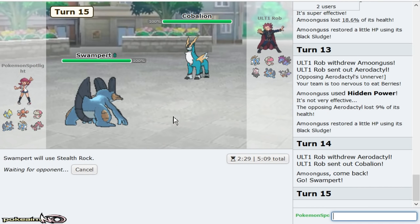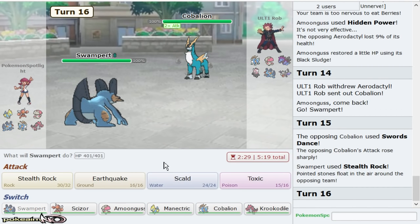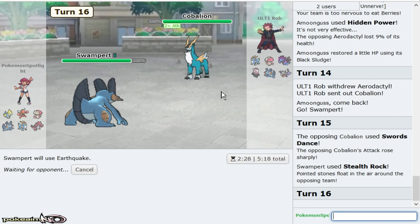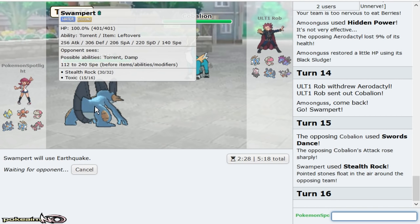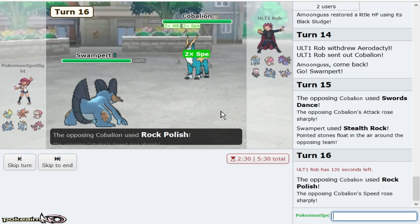As he goes for All-Out Pummeling or Close Combat — either way he won't appreciate this, and even if he has a Focus Sash that's fine too. Getting my rocks up is key versus his team. I could always go Amoonguss right here too. I'd rather pop his Focus Sash with Earthquake plus Earthquake to a KO range. Ooh, that's some damage. Do I live this hit — do I live plus two All-Out Pummeling? I feel like I do because I'm Swampert.